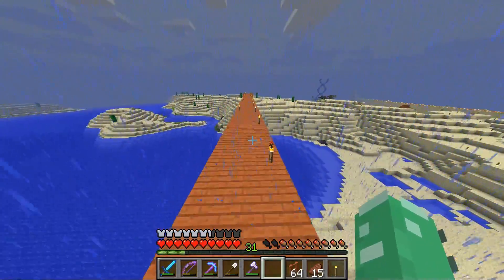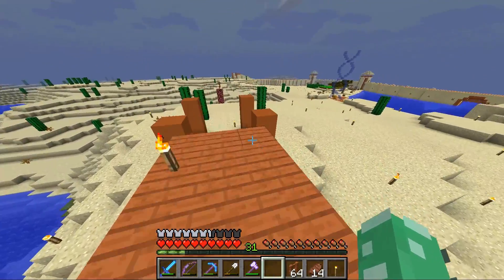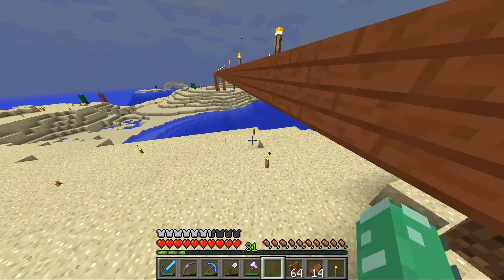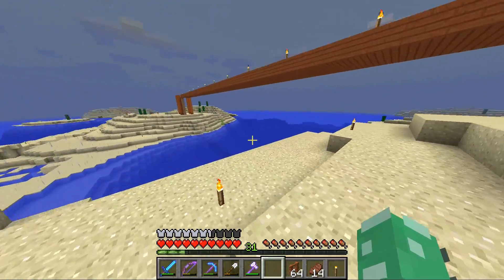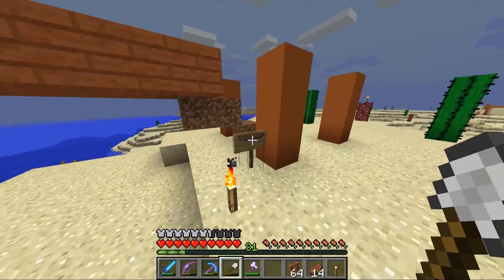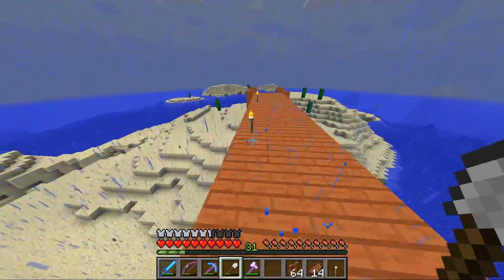From here to the other end is 64 blocks long. What I'm gonna do this episode is put the arch underneath, and I have a pretty good idea of how I'm gonna do that. I measured it wrong before so I need to update this sign. I looked at the schematic I made — this part will be seven blocks. I might actually start over there, that would be easier rather than starting here, because it's quite hard to measure out seven blocks.